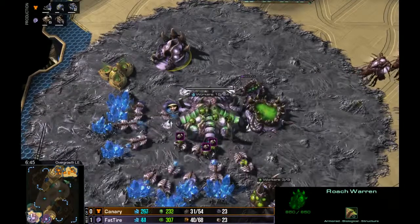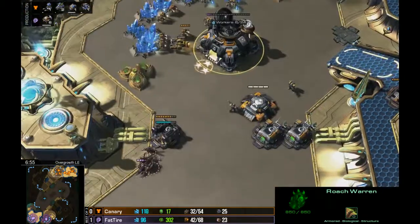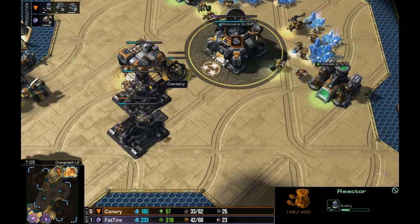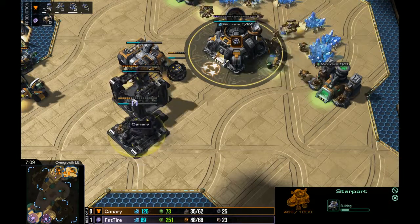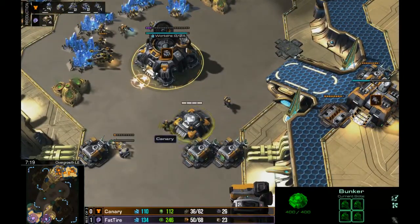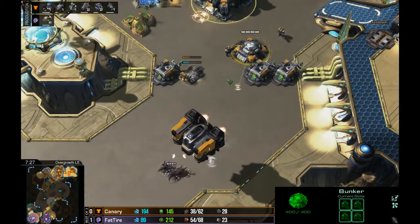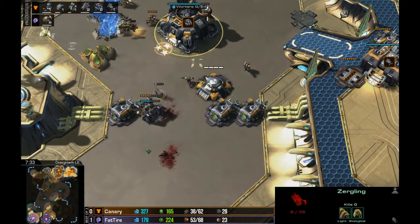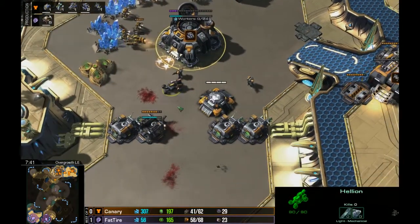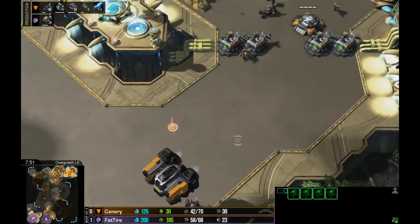He saw the Roach Warren but not early enough. I don't think these roaches are ever going to get in, even with the hole. He didn't see the command center. That barracks is a scouting barracks — Canary is confirming he's going full mech. What I don't like is how late it could turn up. There's a Hellion coming out of the factory; if that was a Siege Tank, these roaches would be a lot less effective. The wall is not complete and it really wants to be.